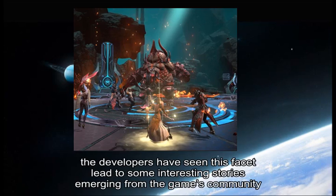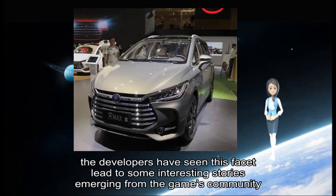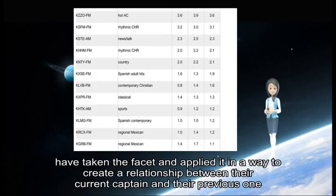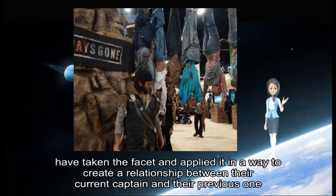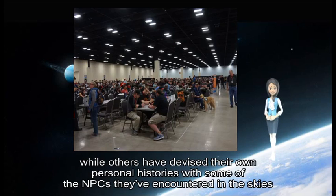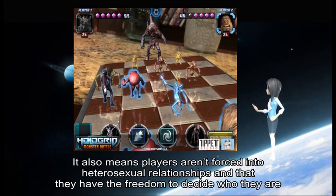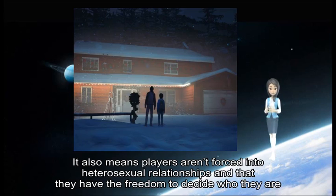Already, the developers have seen this facet lead to some interesting stories emerging from the game's community, given that they never explicitly state the identity of the lost love. Some players, for instance, have taken the facet and applied it to create a relationship between their current captain and their previous one, while others have devised their own personal histories with some of the NPCs they have encountered in the skies. It also means players are not forced into heterosexual relationships, and that they have the freedom to decide who they are.